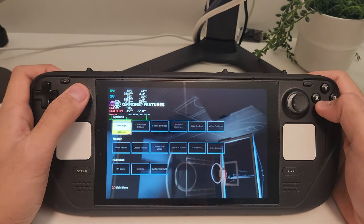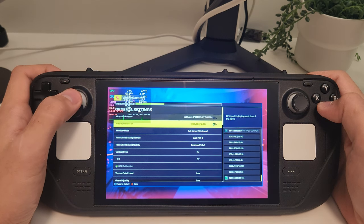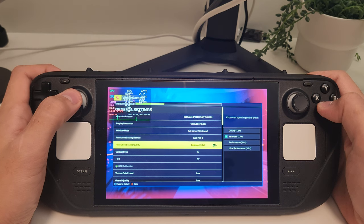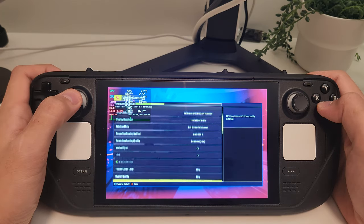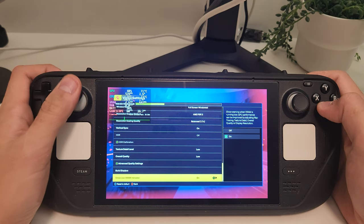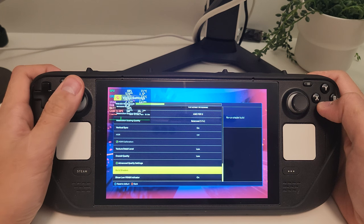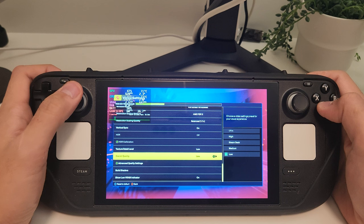Let's take a quick pit stop to review the settings menu. FSR 2.0 balanced is the best scaling setting, giving us the most bang for our buck. The two main settings to focus on are texture detail level and overall quality. I tested both medium and low texture detail levels — even with low overall quality, 60 fps wasn't happening on medium textures. So low texture detail is where it's at. Running through low, medium, and high overall quality presets: high looks nice and shiny but fps takes a hit, medium doesn't look much better than low and still causes dips. Stick to low overall quality and you'll get that smooth 60 fps without the headache.